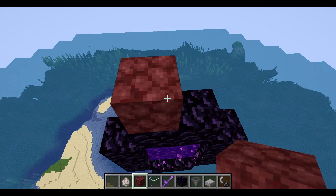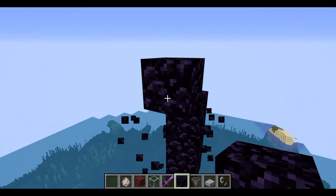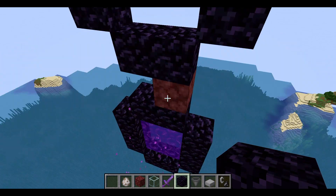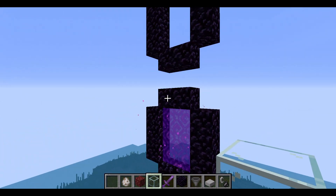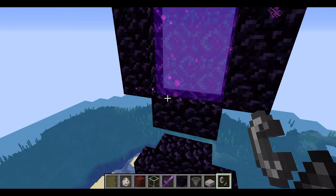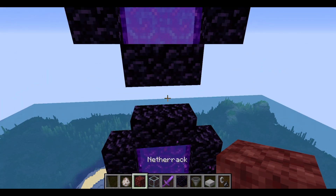Then one block away, make another nether portal - this one is for the AFK section. It just needs to be a few blocks above the first one, with one block between them. This is the lava stream/delay section. Up at the top, you'll link another portal that connects to the top area of the farm - make sure it's one block above.